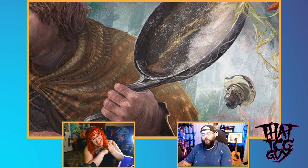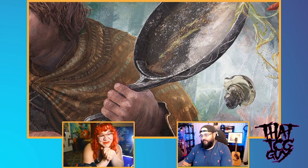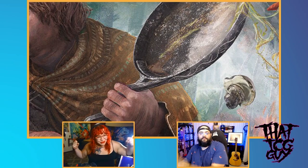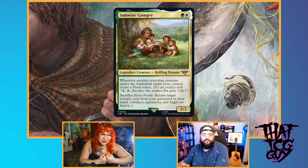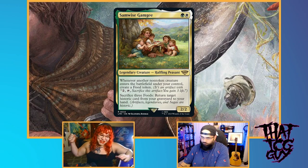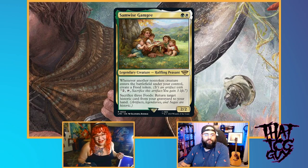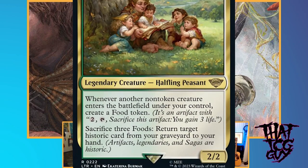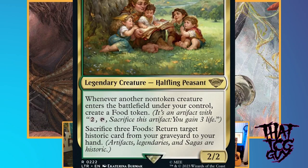This deck has piqued my interest. I'm very excited to talk about it. I can't contain my excitement — I'm so pumped. Today we cooked up a Selesnya Life Gain brew right underneath Samwise Gamgee himself. Not the Precon Sam, not the Mono White Sam, just Samwise Gamgee — a wonderful commander who is a 2/2 for 2. When another non-token enters the battlefield, we get food, and we can sacrifice foods to get historic cards back.